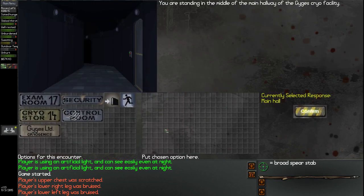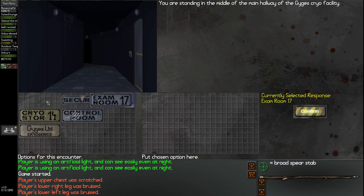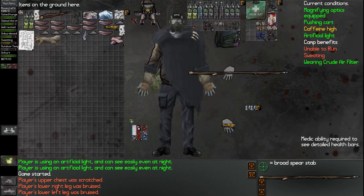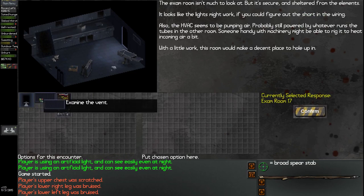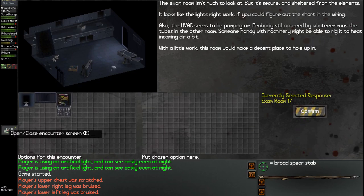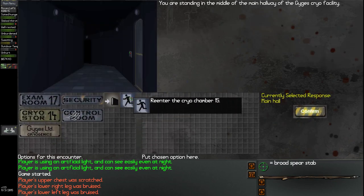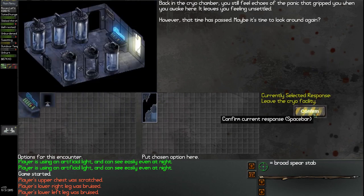I think that basically just about wraps up the mod. So let's go ahead into exam room 17 to get on out of here. Now, the electrical panel we have already turned on, so that's not even a problem. The ventilation thing I would like to maybe fix at some point, but I don't think we have the proper skill for it. Main hall, let's go. How do I leave? Every single time I have an issue. Leaves the cryo facility.